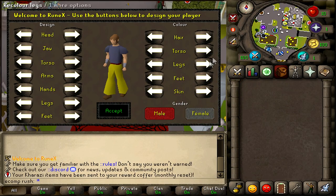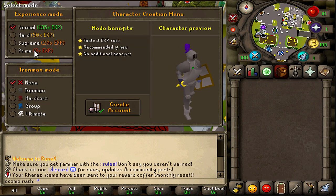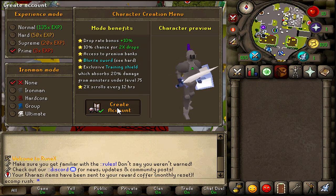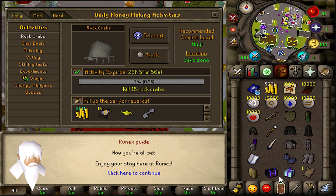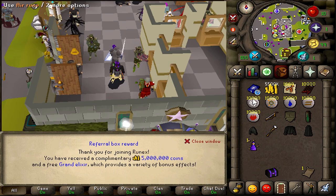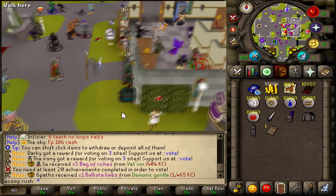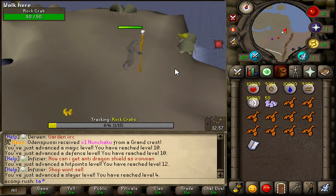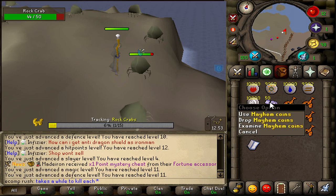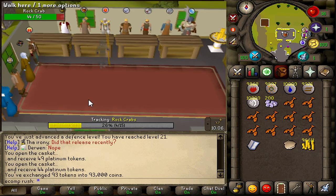What's going on everyone, Metal Rayman here and welcome back to a brand new series. In this series we're going to be playing a prime main account with the goal of trying to obtain a trimmed completion cape as quickly as we can. But we do have a few tiny little restrictions to make it more difficult. No trading from other accounts or making use of alts, no donations from players, no gambling.